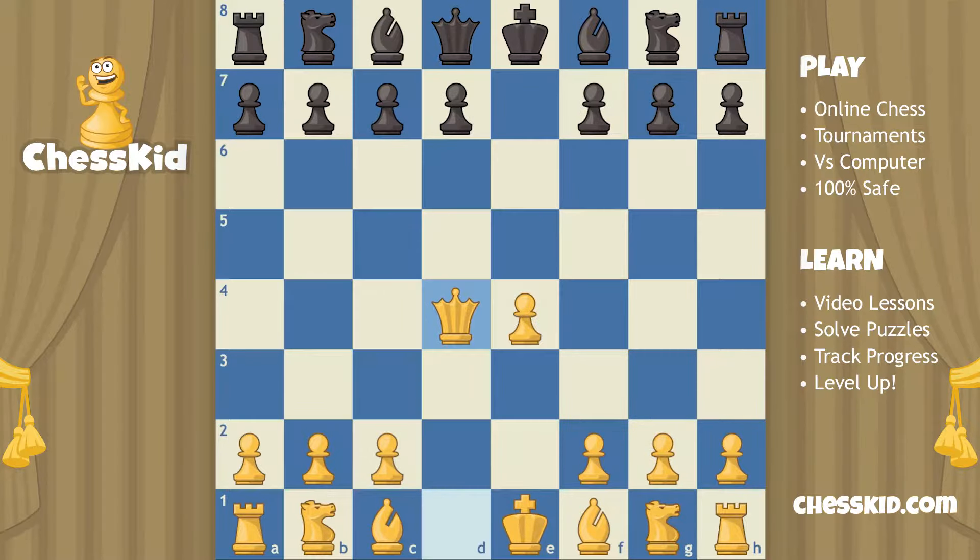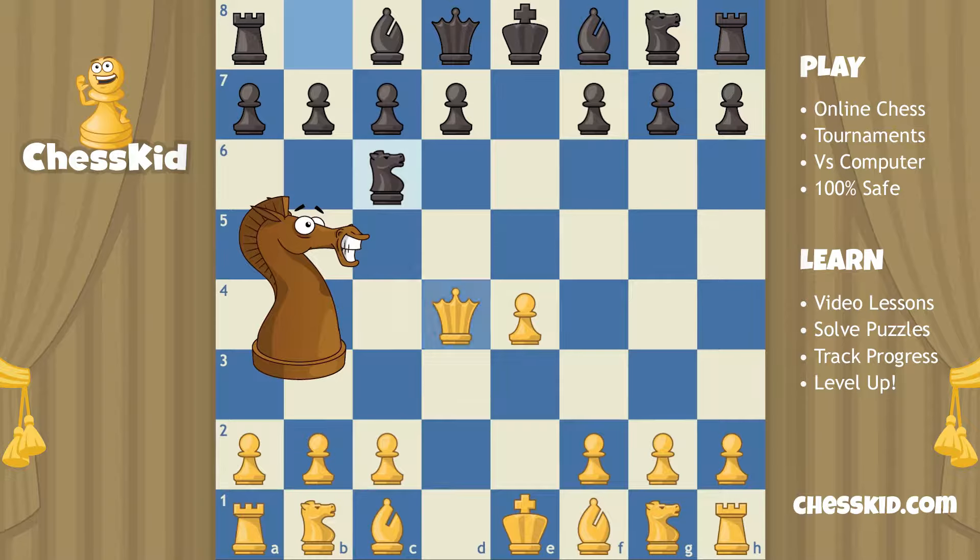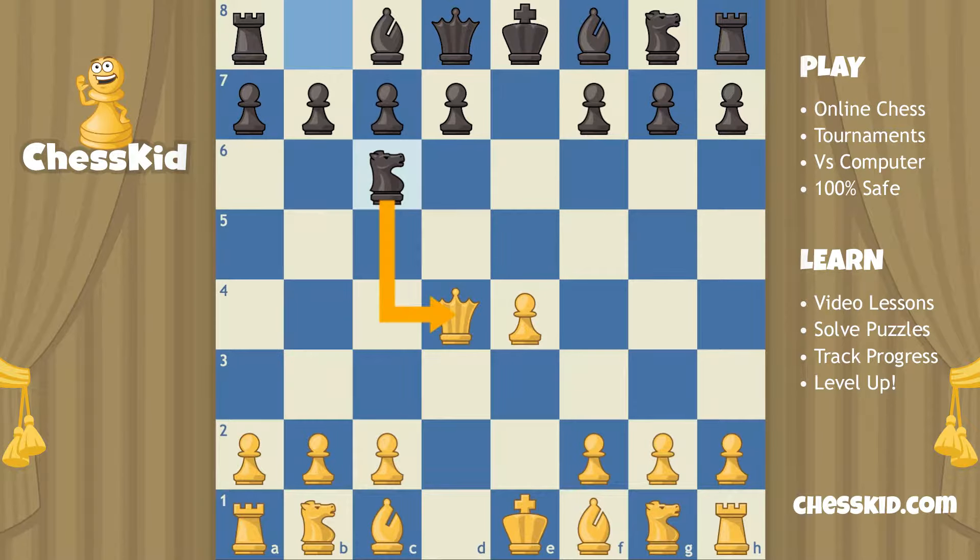How does black bring a piece off the back row to attack the queen? Not pawn to c5 — that's not bringing a piece off the back row. Instead, I much prefer the move knight to c6. The way a chess player talks, we would say that black has gained a tempo. Tempo is just a fancy word for time, and you're going to learn a lot of foreign-sounding words when you learn chess.